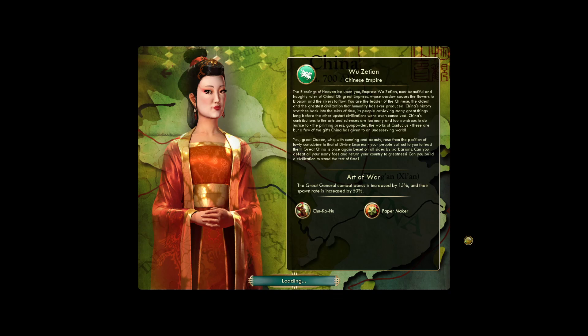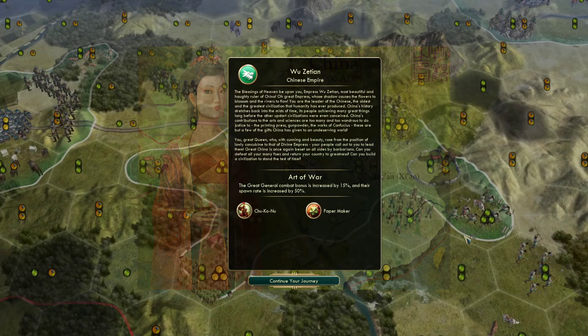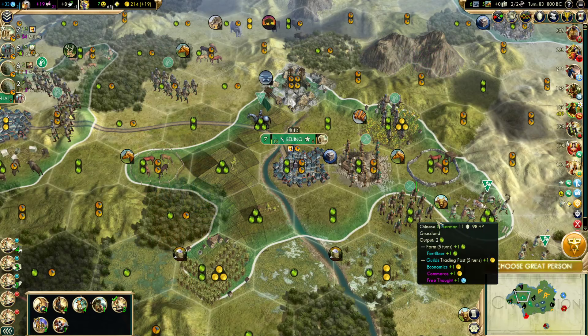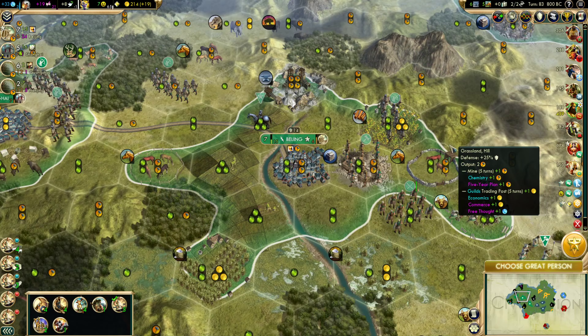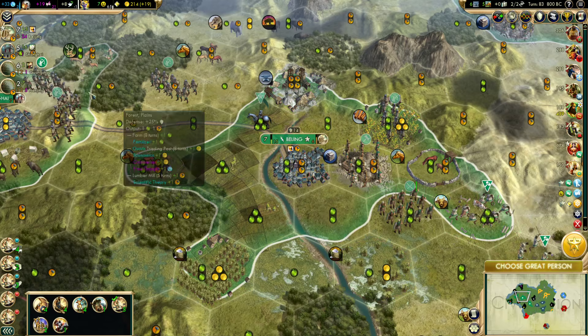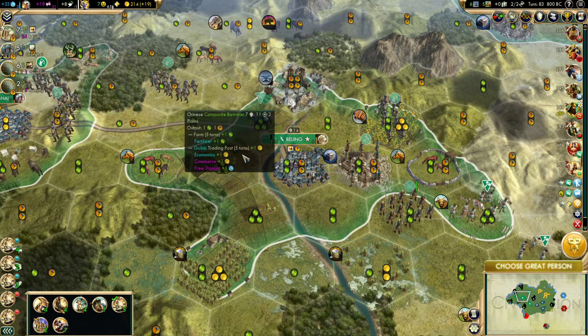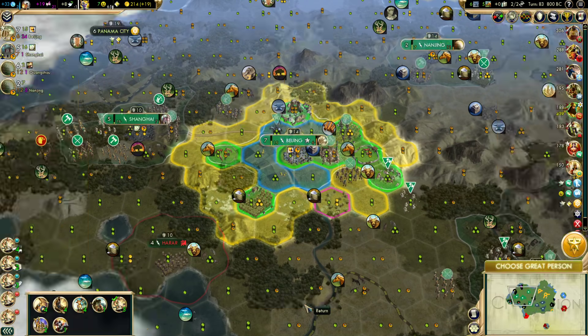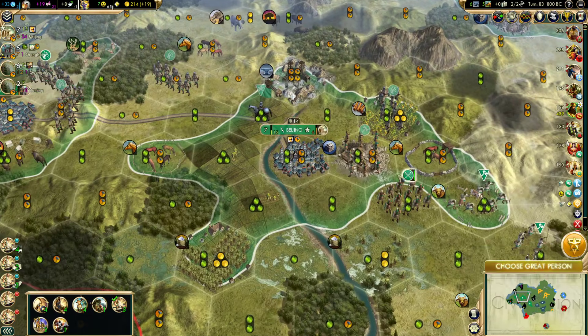Hello everybody, and welcome back to my China vs. Ethiopia series. At the end of the last segment, we stopped at the Liberty Finisher because it wasn't clear whether I should go for Great Scientist or Great Engineer. I thought Great Scientist was the obvious choice — the immediate 8 science per turn from Academy would be almost a 25% increase — but I was surprised to find that most people were talking about the Great Engineer.